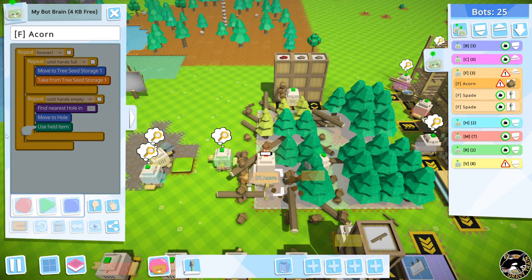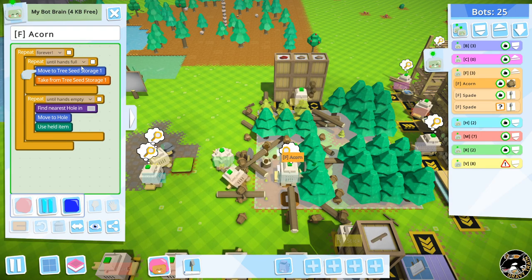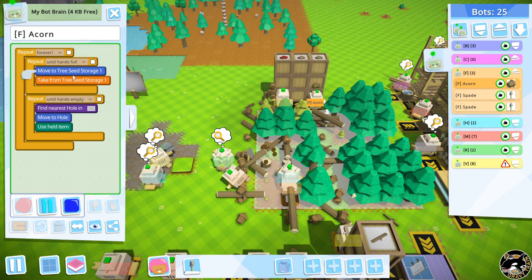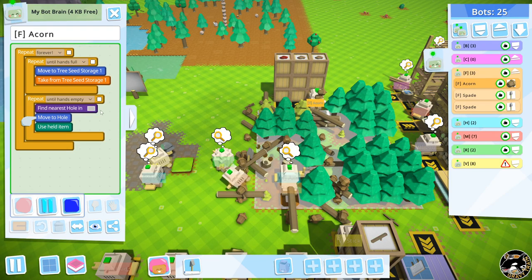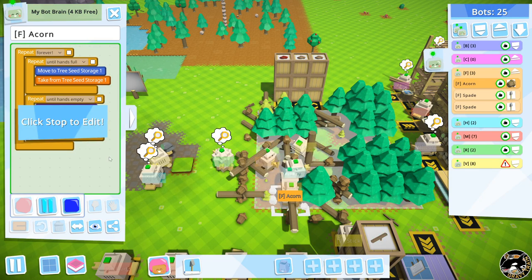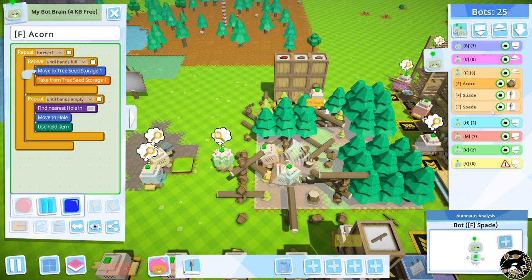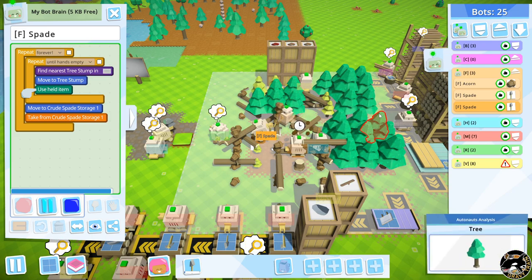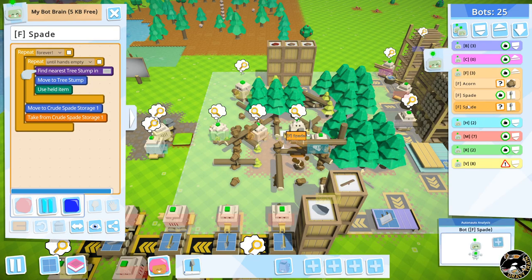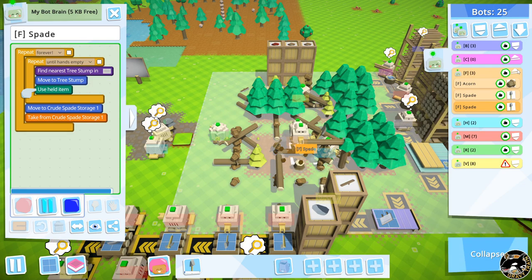Once the acorn bot's hands are empty, it runs back to fill up again — really simple. I've got two bots digging because digging is one of the slower bottlenecks. Having two people digging means I can get through this a lot quicker, and the more frequently I can plant the better. That's my forestry operation.